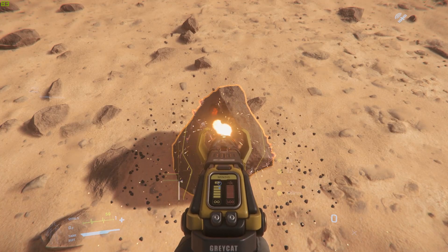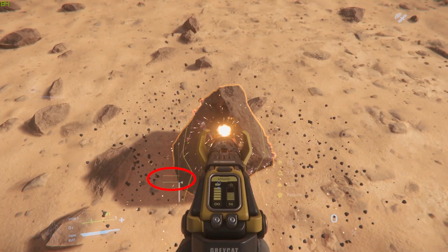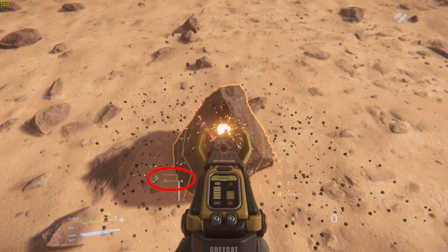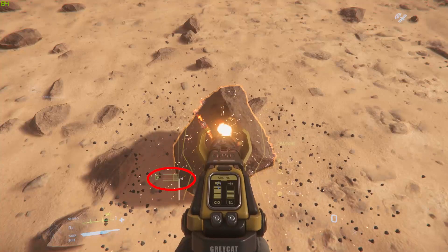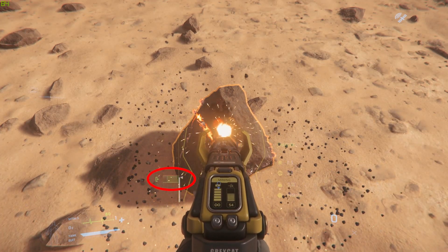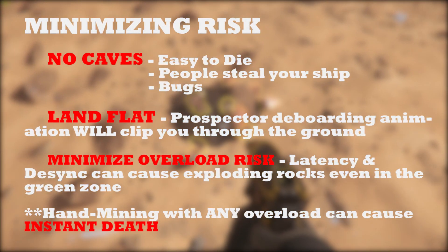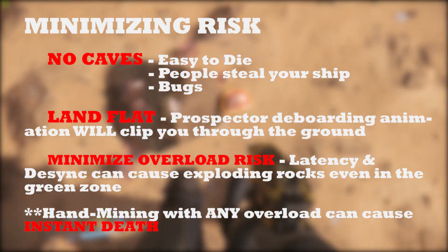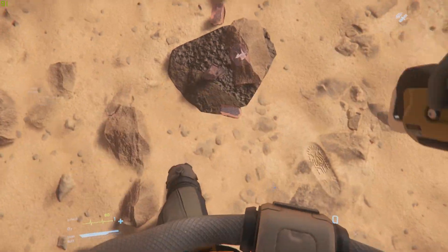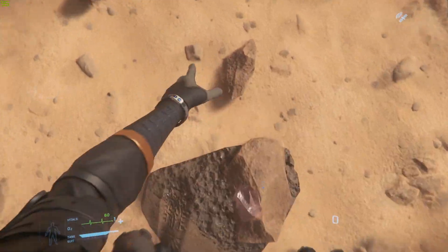When actually mining hadonite or another FPS rock, be very, very careful at the end when the green bar is almost finished filling. There can be latency issues between you and the server where the server sees you jump into the red zone even though visually on your UI you won't see it, causing the rock to explode and instantly kill you. Even a very tiny overcharge, especially if you're close to the rock, can one-shot kill you. Always end your mining of an FPS rock with the bar as low as possible in the green range.